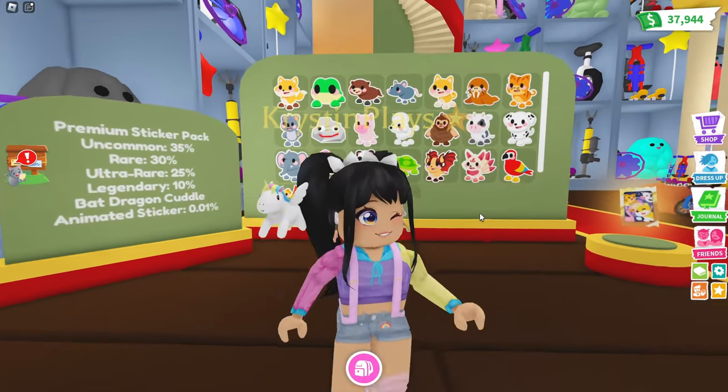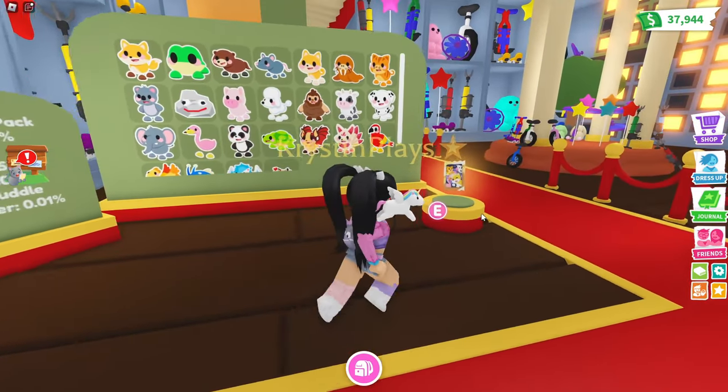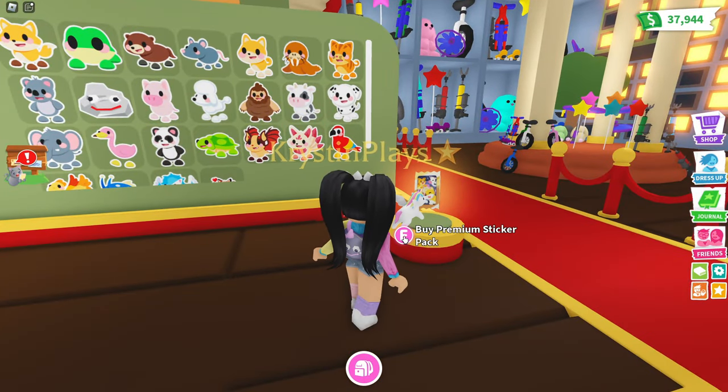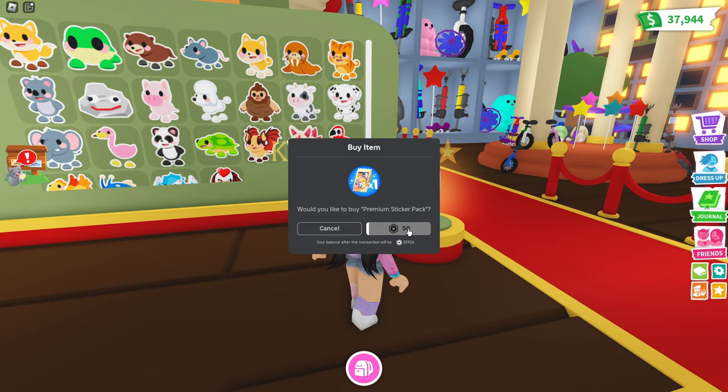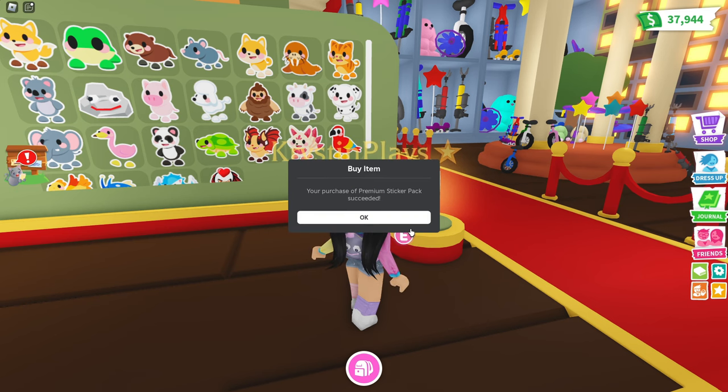Look at the stickers — I don't even know where to start. So we have two different sticker packs. Over here we have the premium sticker pack which is 50 Robux. I'm just going to go ahead and buy one of these so we can open it here shortly.